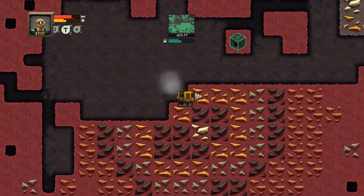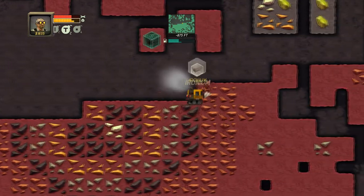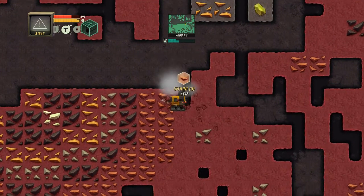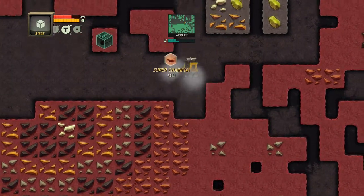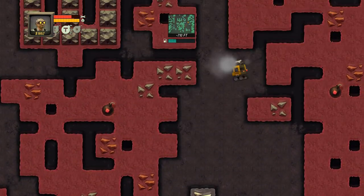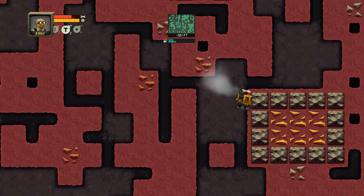Whoa, look at this! Let's grab all the things we can. Down, down, down — no whammies! Okay, we're full, we're full! Oh — what are those? I don't think I can drill those yet because I don't have the upgraded drill bit.